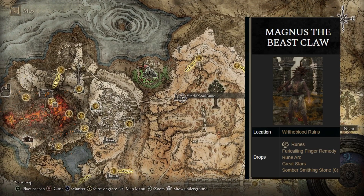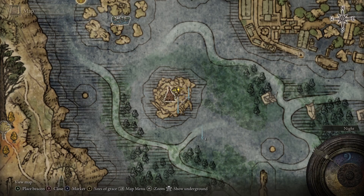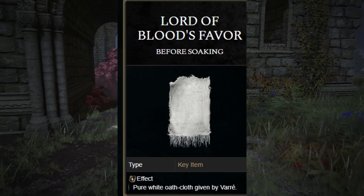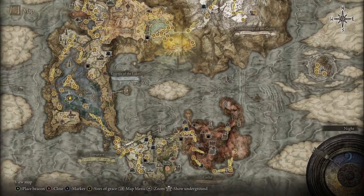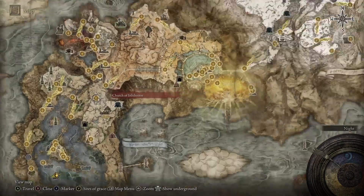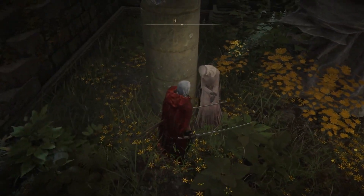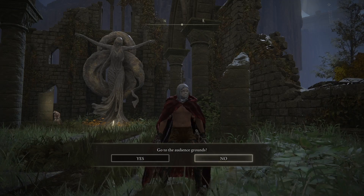Go there and kill the named NPC. Whether you do this quest or you use the festering fingers to invade a player's world three times, it doesn't matter which quest you do. Once you complete it, return to Varre here at the Rose Church and he's going to reward you with the Lord of Blood's Favor. This is the item we need to get to the palace, but before we can use it, we need to soak it in maiden blood. Fortunately, just north at the Church of Inhibition is a maiden right beside the site of grace. So we can travel over there, interact with her, soak it in the blood, and it will transform into the Pureblood Knight's Medal — and that is the item we need to use to make it to the palace.